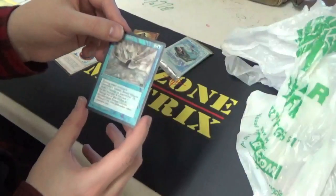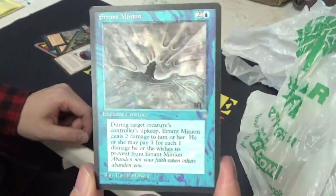Circle of Protection White. And Errant Minion. So, nothing too crazy.